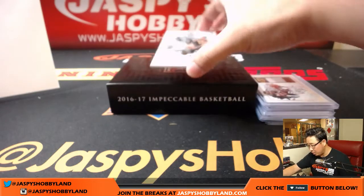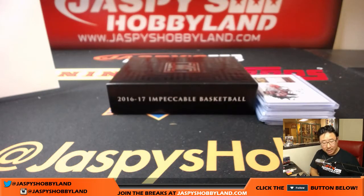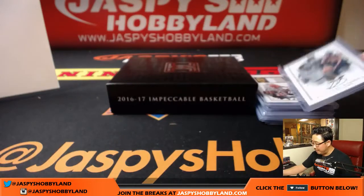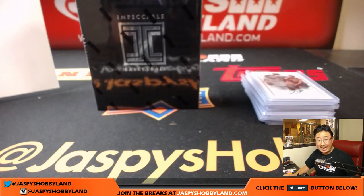And the last one is a Rookie Auto — DeAndre Bembry for the Hawks, 32 out of 99, number two, going to Bruce. And that's the break, folks. That was a one-box random number block break of Impeccable Basketball. The pieces of metal are one per case — that's what everyone seems to be suggesting, so let me try to look that up. I'll post the next one in just a bit. Thanks for grabbing that — grab the last one too. We've got a couple more cases available as well. We'll see you next time at jazbeeshobbyland.com.